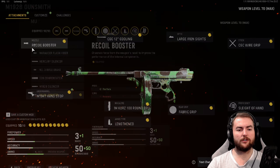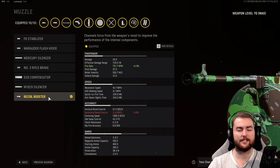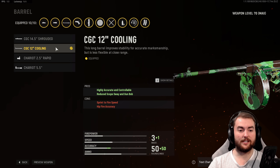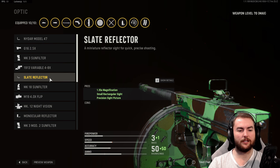We start with the recoil booster for a plus two to fire rate — a five percent boost taking us to 731 RPM, combined with the magazine attachment we're about to discuss. In the barrel slot we have the CGC 12 inch cooling barrel for a highly accurate, controllable weapon. This increases horizontal recoil control by 90 percent, giving us 2.4 degrees of horizontal sway — just an absolute laser beam.